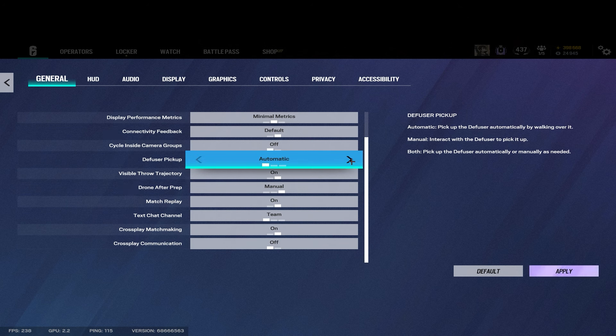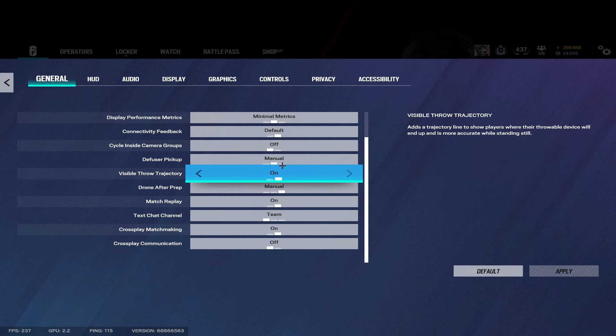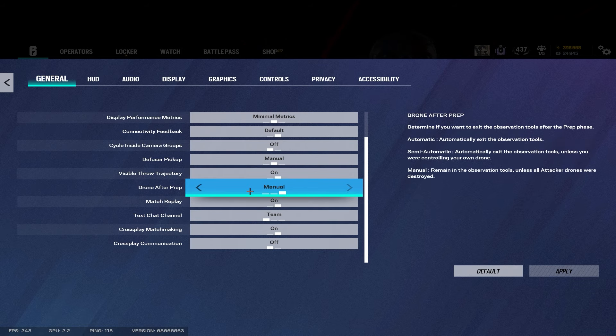Diffuser pickup I want on manual mostly because I think manual is the best — you don't want to accidentally run over the diffuser and pick it up. Drone after prep on manual as well, so if you need to drop a cam once the prep phase starts, you can get off of it whenever you want.